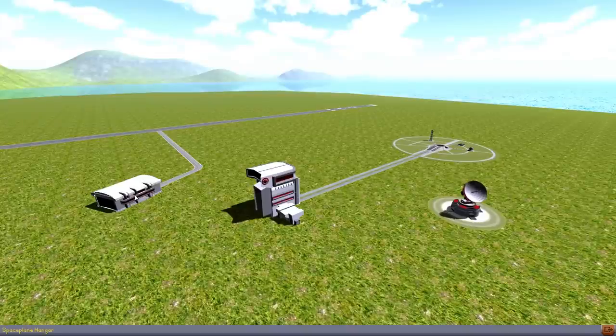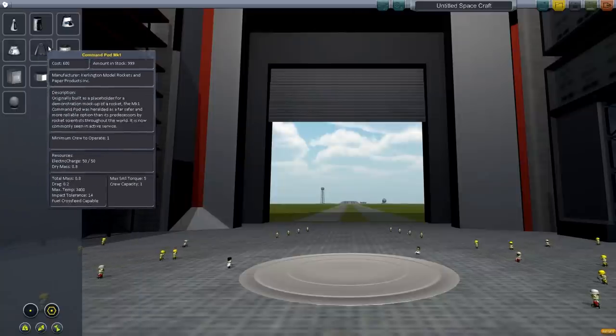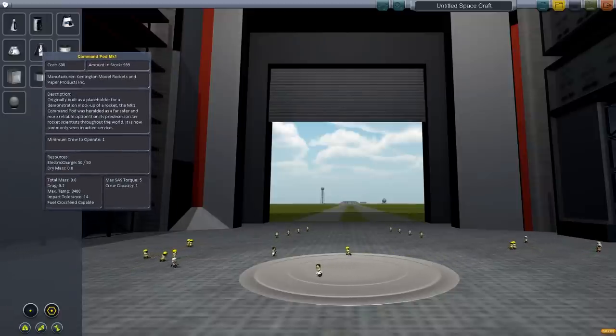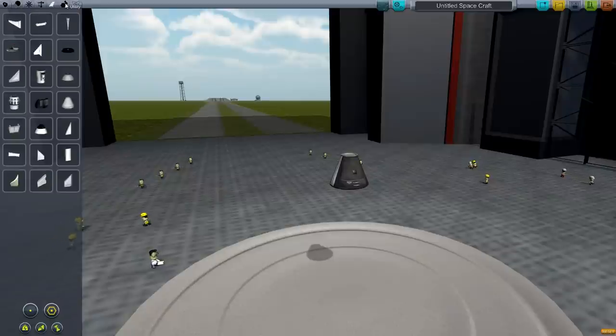We have our space plane hangar here — we're not going to go for space planes now, that will be later. We have our launch pad, which is where we send up our rockets. And then we have the Vehicle Assembly Building, which I will now hop into, because this is where most of the magic is done. We are going to build a small rocket that will be able to take us out into space, maybe circle the planet, and return back down again. We have these tabs up here: Pods, Propulsion, Control, Structural, Aerodynamic, Utility, and Science.